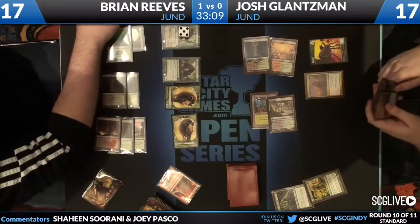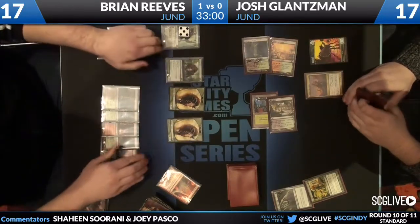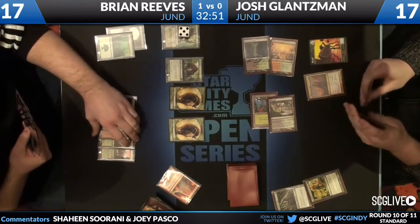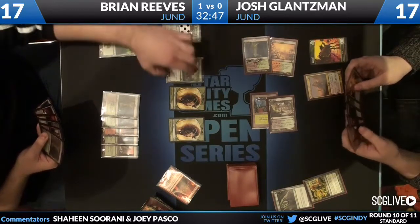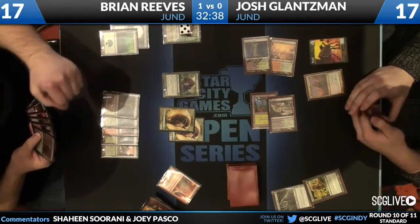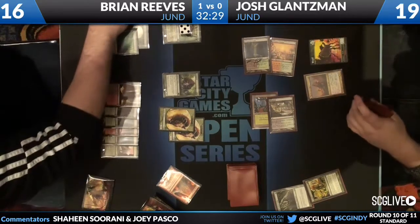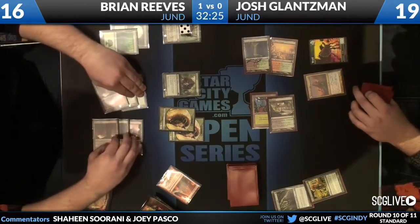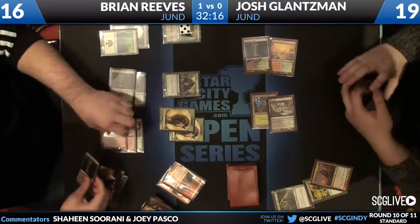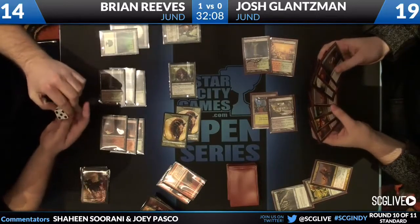Brian's going to draw a card. He doesn't need Grixis to draw cards when he's got Underworld Connections. He just gained five with Thragtusk — unlimited card supply. Josh is pretty unlucky: he had those lands in the opener with the Arbor Elf and just never hit that land. That's the risk of having a two-lander on the play. Brian pays more life and it looks like he's going to Mortars overload, just to clear away the Huntmaster and the wolf token — basically trading the Mortars for the Huntmaster.